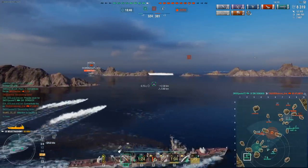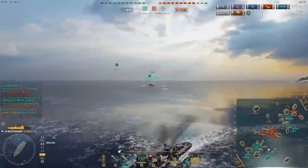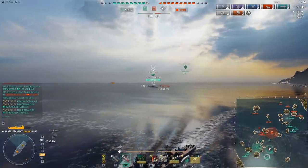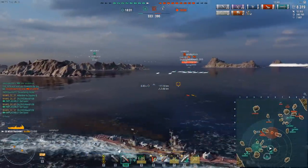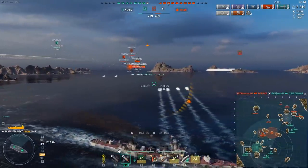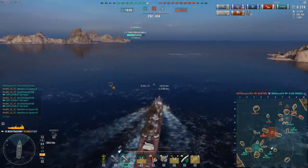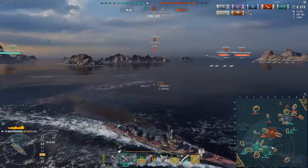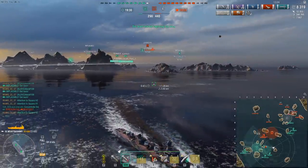Moving on! The AP DPM is just as underwhelming. At least with AP DPM you do beat the Benham, but the penetration charts aren't going to win any prizes for the Neustrashimi. If you get very close — we're talking point-blank ranges like 5 to 6 kilometers — you can get some citadels. You can pin upper belts and use AP on broadsides. But the DPM, as I mentioned, is not that special.